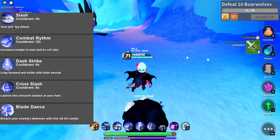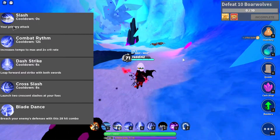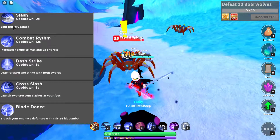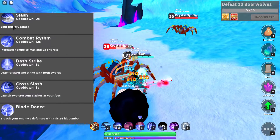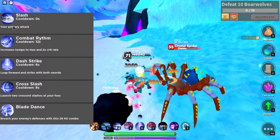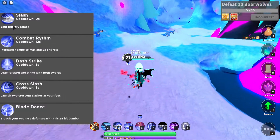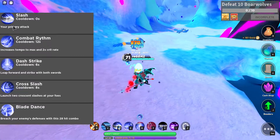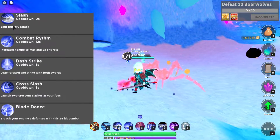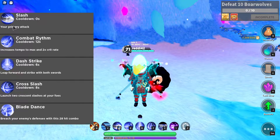That's pretty much Dual Wielder — a very high DPS, very fast-paced class. You do a lot of DPS and it's good for clearing missions. You can go really fast on missions by spamming abilities and keeping your tempo up as you go through each area. Make sure you get kills, use your abilities here and there, and just keep running. I used to use it a lot for running around doing quests. It's a very fast-paced class — one of my favorites for sure.